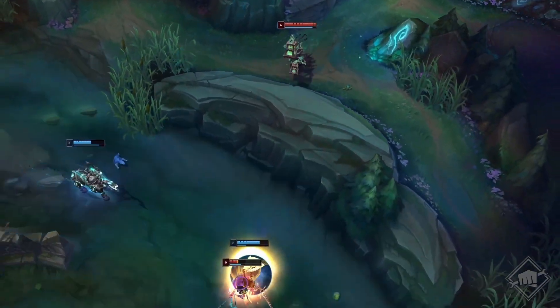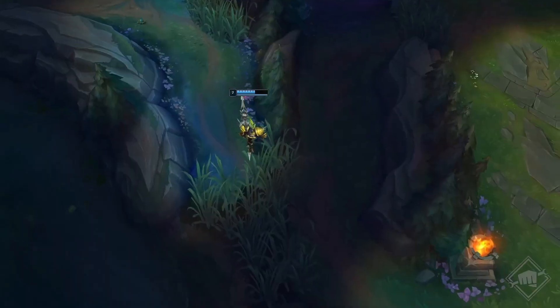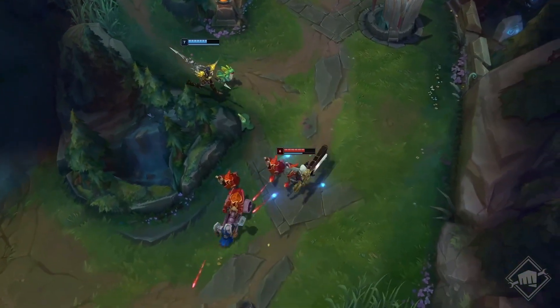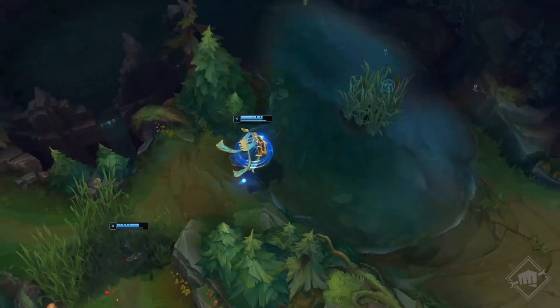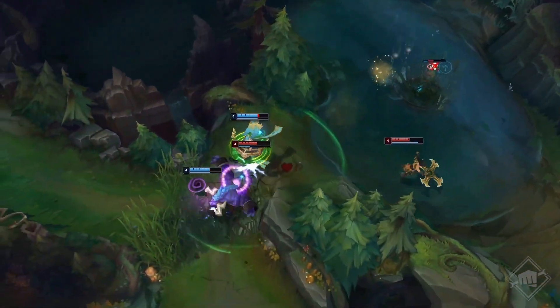Apropos Sicherheit: Wir haben auch die Mauern gegenüber Baron und Drachenhort verändert, damit du sicherer durch den Dschungel zu den anderen Lanes gelangst. Unten gibt es einen neuen Gangpfad auf der roten Seite, um die Karte symmetrischer zu gestalten. Das hohe Gras ist jetzt in der Flussmitte, damit Teams vernünftiger um die Sichtkontrolle kämpfen können.